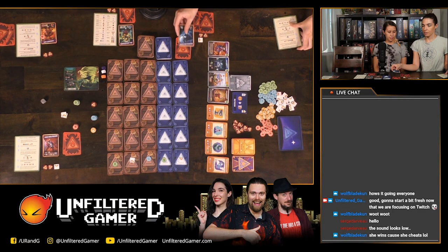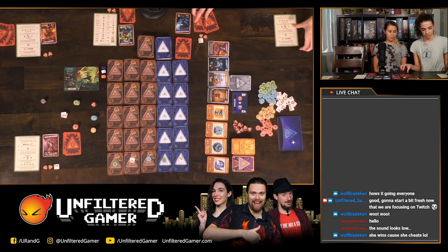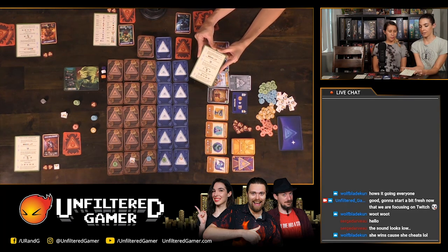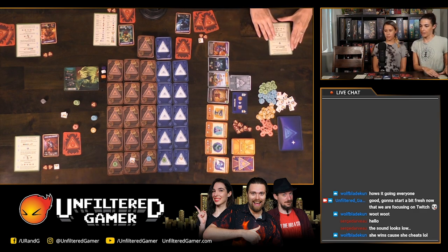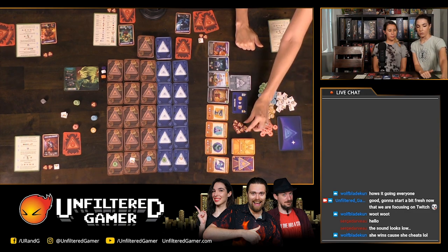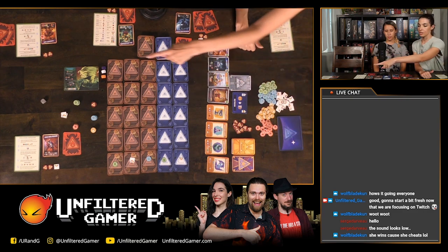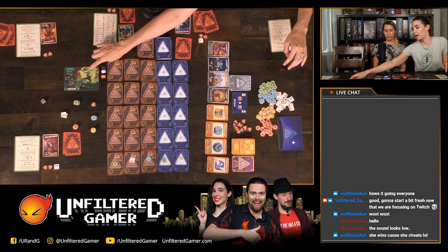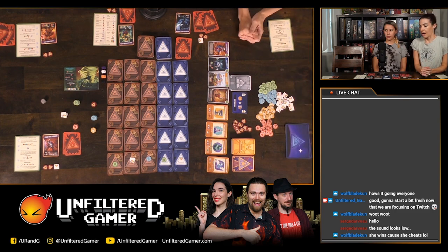Each player has a character card with starting resources, and we'll be choosing from two ambition cards — personal objective cards to pursue throughout the game. There's a nice turn order reference card and icon reference card here. There's a lot of iconography but it feels pretty easy to understand. The token types are green, blue, yellow, red, vault tokens, and half wilds. There are also additional encounter cards that add different flavor to the game.